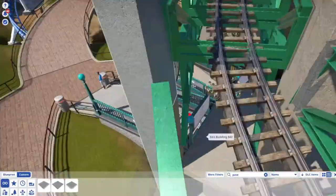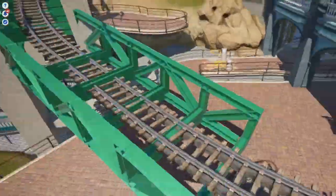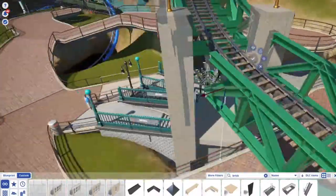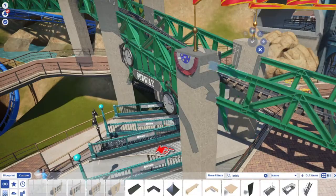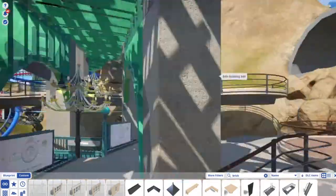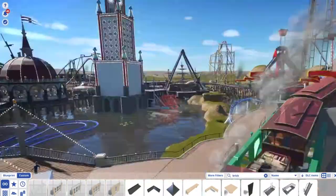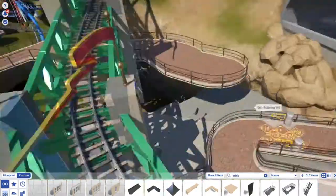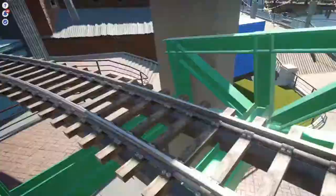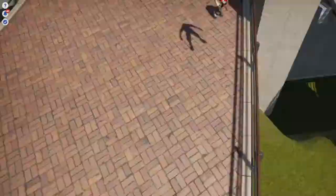We're nearing the end of the video — just building one last bridge section to connect up to the train station and finishing out some details. This bridge actually covers where the park's second entrance is going to go, so I'll need to figure out a good way to decorate that eventually. We're kind of nearing the end of the time lapse — thank you for watching this video. I'm so happy to be back, and let's jump into the b-roll of the bridge.